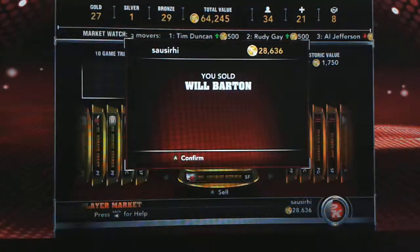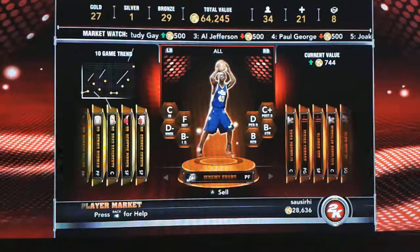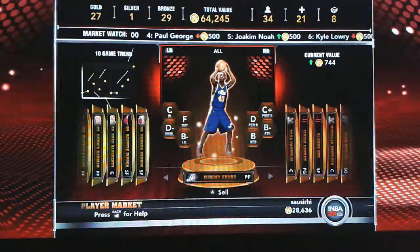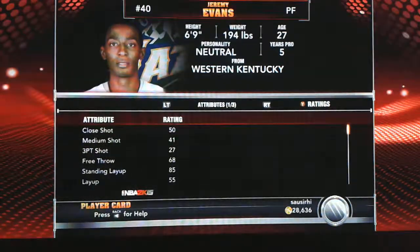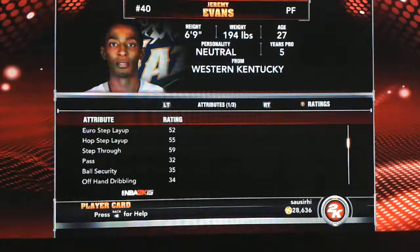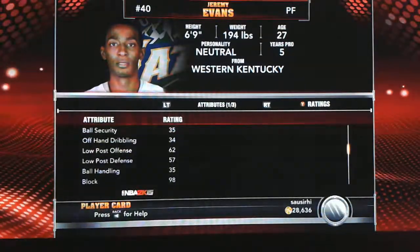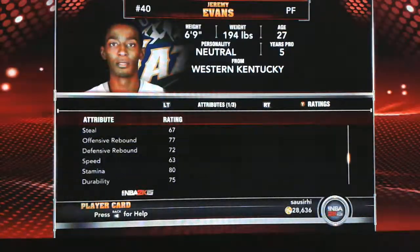Thank you Will Barton, you will be missed. Now Jeremy Evans is a very nice power forward — I actually saw a video for the Xbox One 2K15 version and he's one of the best players you can get for really cheap. It says 50, but when I feed him the ball close to the basket, look at that 96 dunk. He's got a 98 block and he blocked so many shots for me despite the low post defense rating of 57.